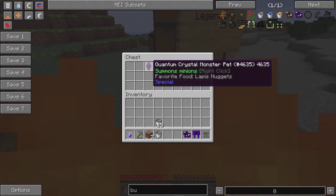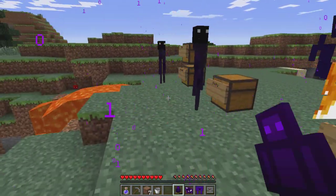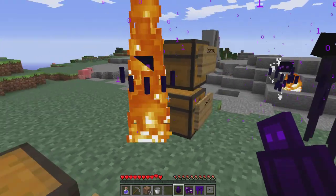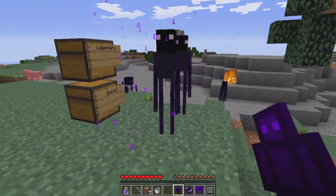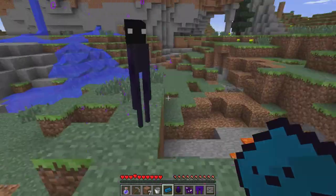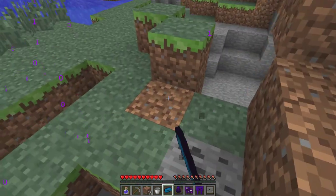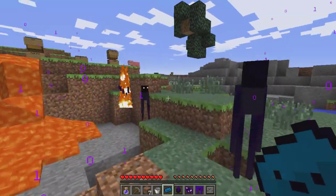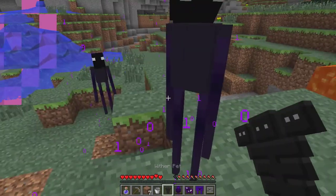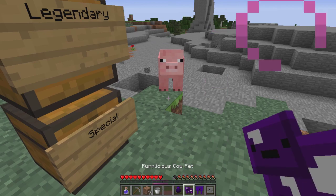Then we have the quantum crystal monster pet which summons minions. You can tell them to kill their friends. There are some blaze creatures - it seems to have different kinds of creatures you can use. There's also one that uses sonar to help you find ores and gems - I'm not too sure how this one works. And there's one that makes you immune to the wither effect and gives lifesteal - that's really self-explanatory.